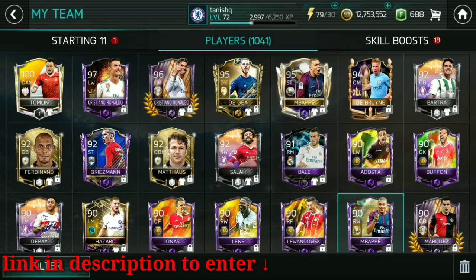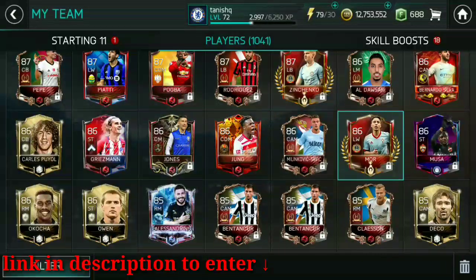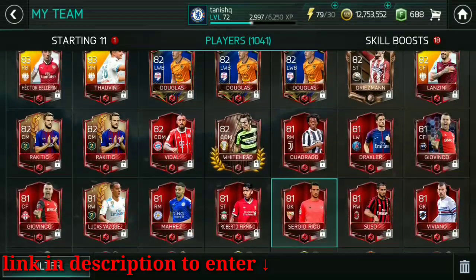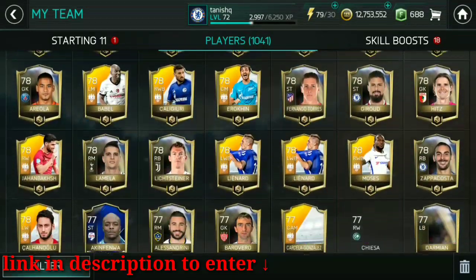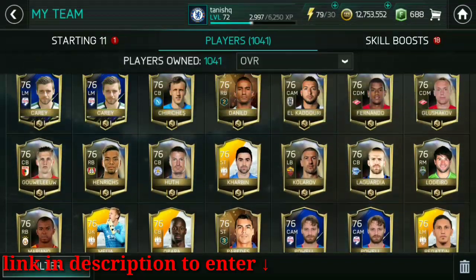You can also see I got many national heroes like Pepe, Marcelo, and 88-rated players which can be sold for around 3 million plus now because the market is very high. I got a total of 305 alerts in this account. If you sell all of this, you can easily make 100 million plus, I think.